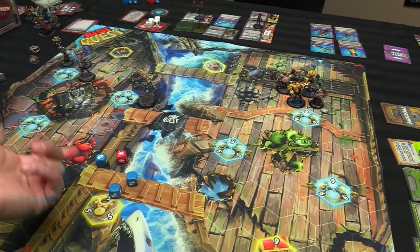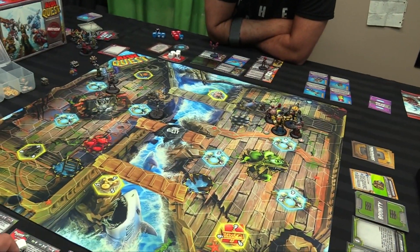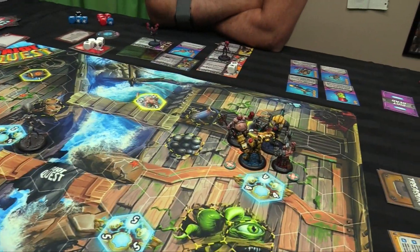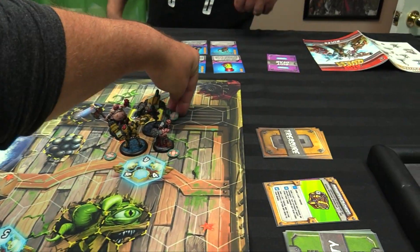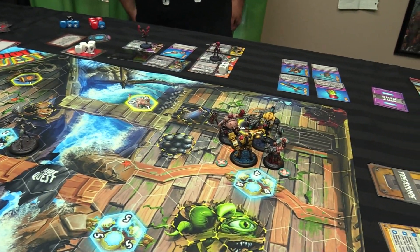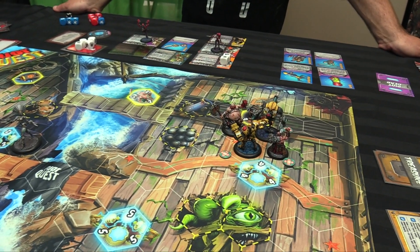It will attack both McHorn and him — though he's in Safeguard right now because he's next to McHorn. McHorn is four-nine. I get three, so one damage on McHorn. Wait, I didn't roll the white die — I got five actually, so one on him too. Oh no, cause he was four.